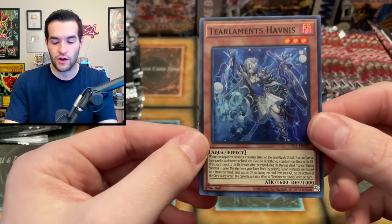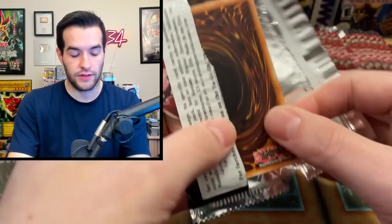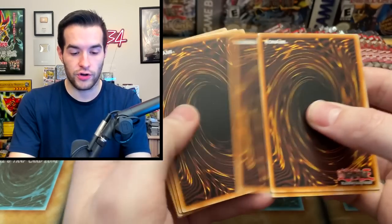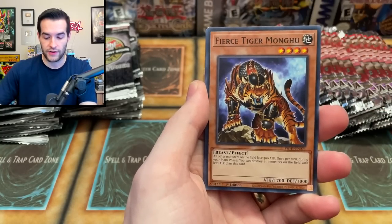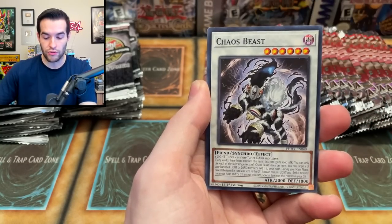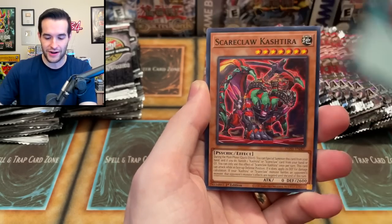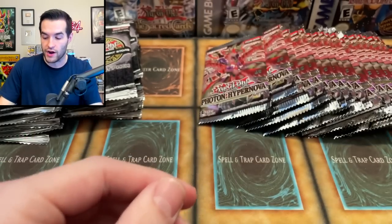We've got the Havness — this is already at one, so it got hit by the Banlist. Banlist kind of crushed that guy, so tier limits in general are kind of hurting a little bit in terms of value. A couple of aces, awesome card, Infinite. We got the Fierce Tiger, the Bastralist, the Yagaramaru. We have the Chaos Beast, Light of the Branded, Scareclaw Ashtira, and Dogmatica Matrix Super Rare.